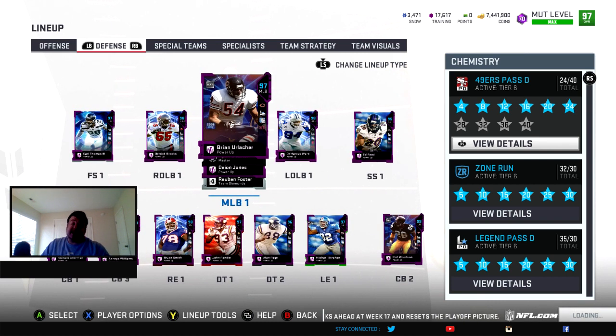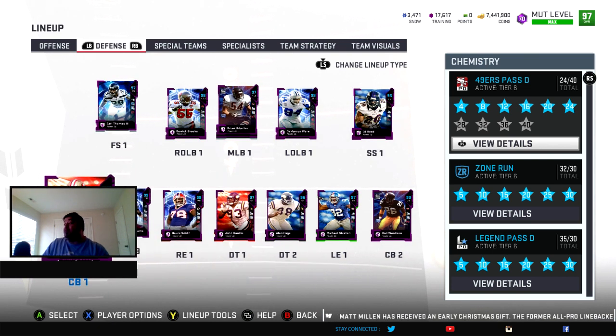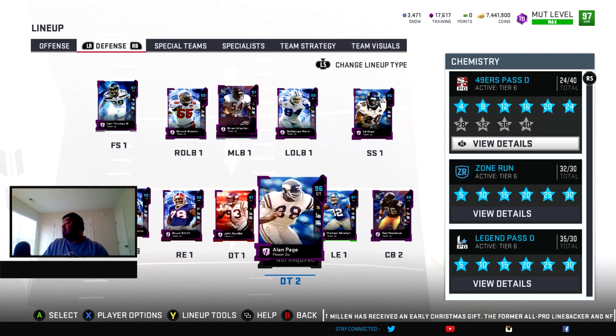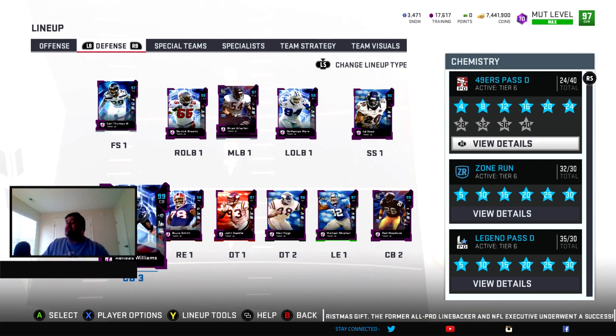Defensively, there's a new Patrick Peterson that came out today, which we're not going to invest in. He only gets like 97-98 zone, and if I'm going to spend so many coins on someone I want 99 zone if possible. Plus we already have Sherman, Aeneas, Rod Woodson, Xavier Rhodes, and Bailey — all of whom hit 99 zone coverage. Aeneas has 98 zone but he can get Legends Kemp for plus one speed, giving him 97 speed and 99 man.